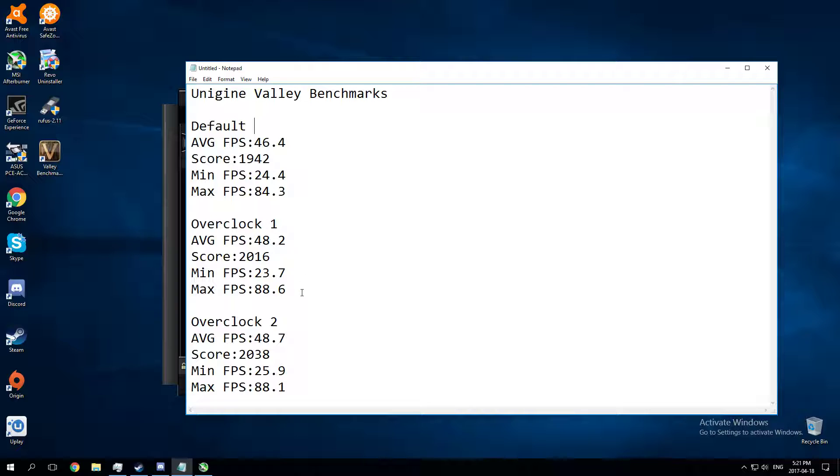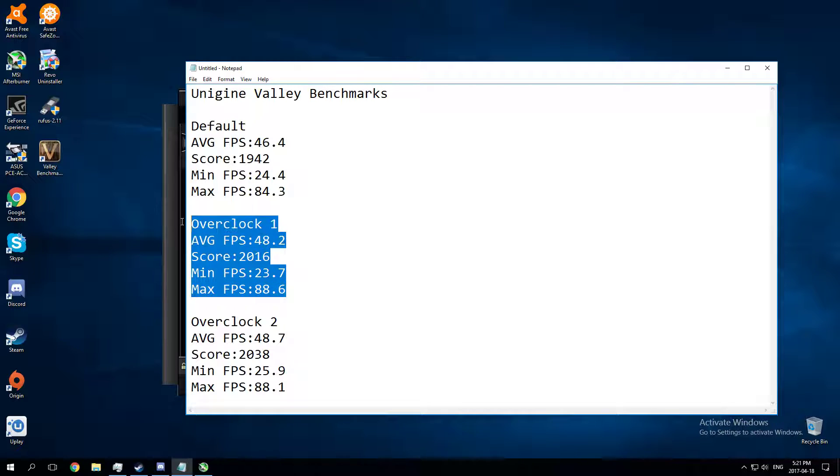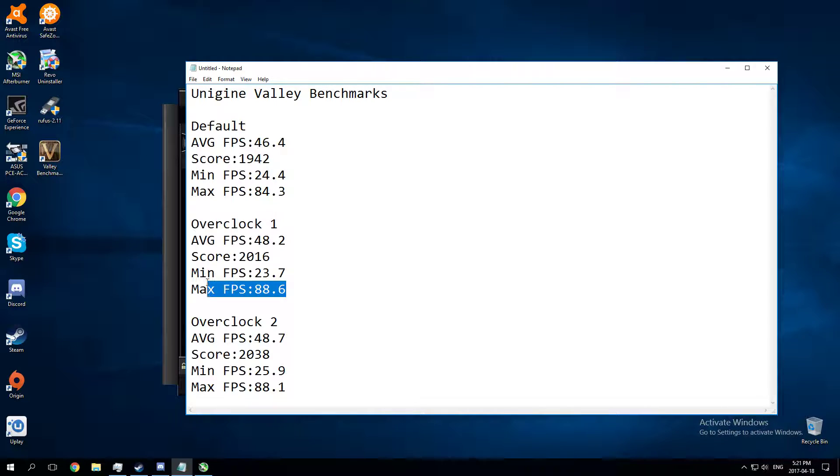Overclock one was the first overclock I did. The scores for it were: average 48.2, score of 2016, minimum 23.7, and maximum 88.6.